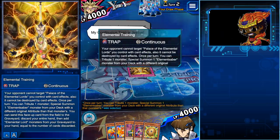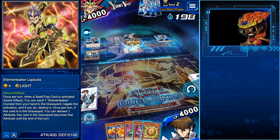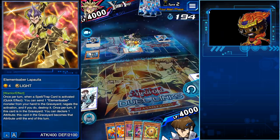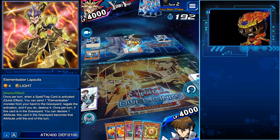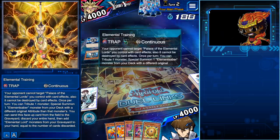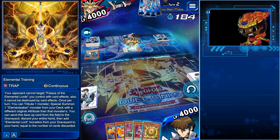Elemental Training — my continuous trap. Activate. Here I go. I special summon a monster. Once per turn, when a spell tries — it could affect it. It's fine. If I get that duration, I want the attribute in the graveyard. Whatever comes out until the end of the turn — okay.